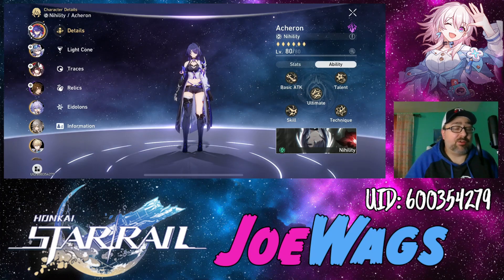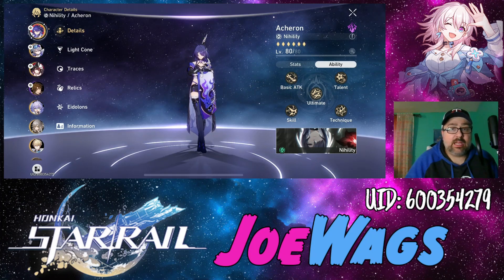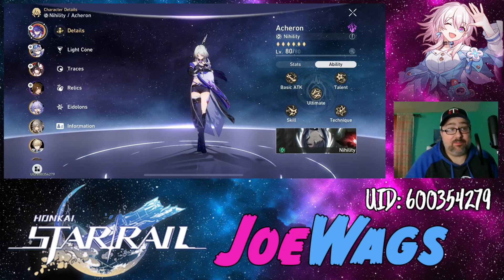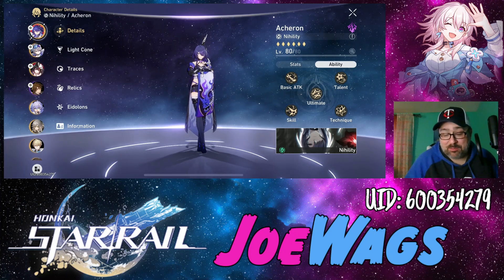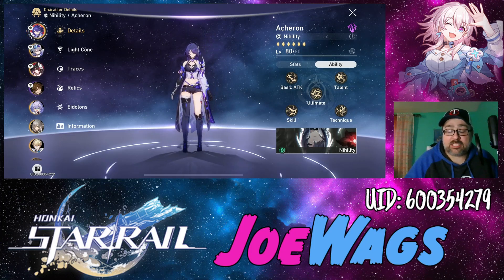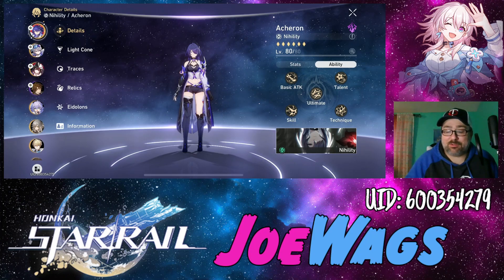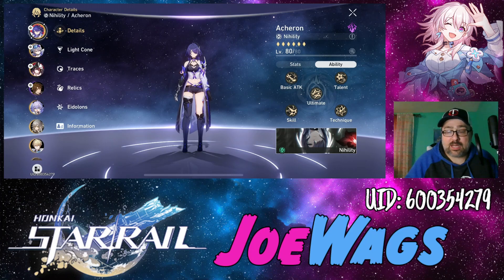I've been using Jing Liu forever as my DPS, and this character just feels like two, maybe three steps ahead — just an insane amount of damage. So what I'm going to do is summarize her kit, explain what she does, look at her best relics and her best light cones. Without further ado, let's hop in and take a look.